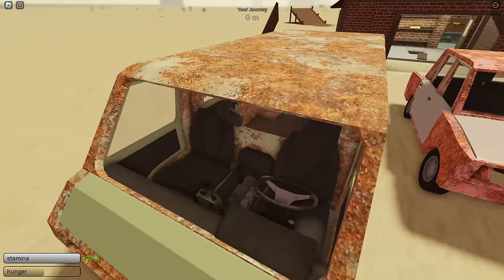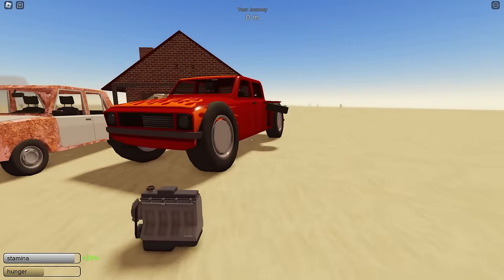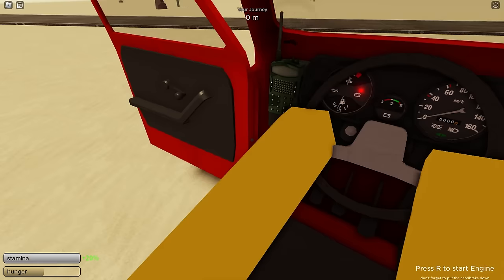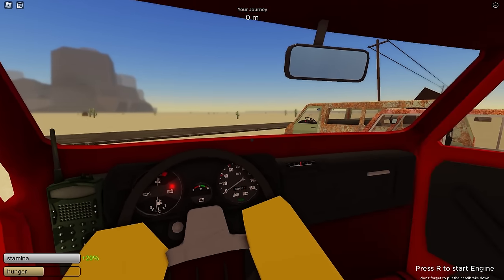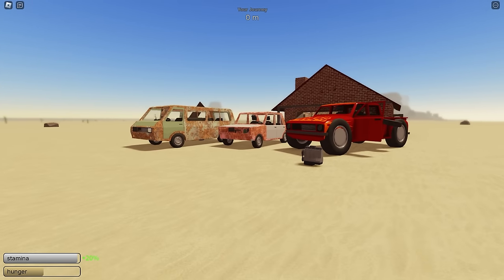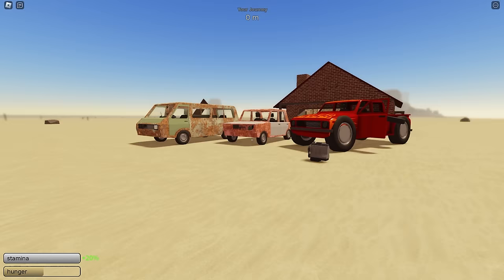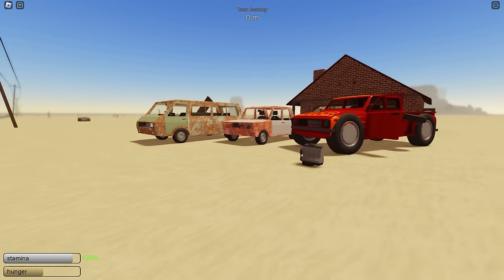Overall, the van is the best vehicle. To rank them: the van is the best, the regular car is second best, and the truck is the worst — mainly because of the terrible view, which is what puts it in last place. The truck could possibly be second best, but the visibility is just absolutely terrible. Anyway, those are the best and worst cars on a dusty trip. Make sure you leave a like, subscribe, and turn on post notifications, and I'll see you in the next video.